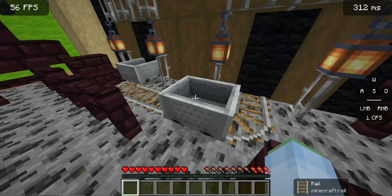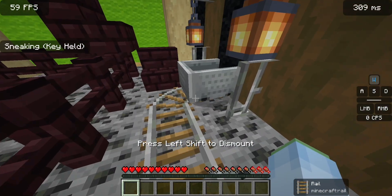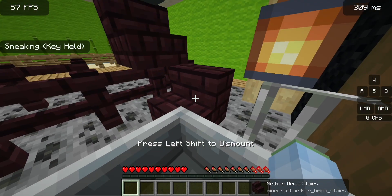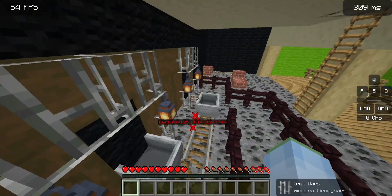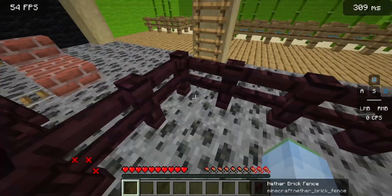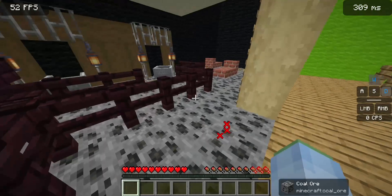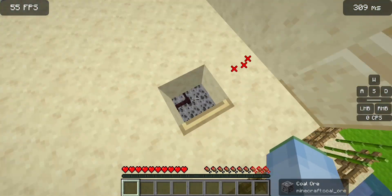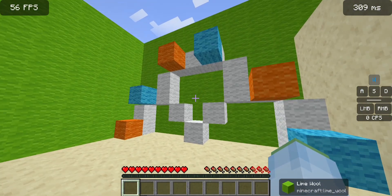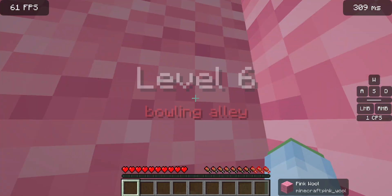Anything secret in the minecarts? Nothing secret there. There's a monitor — I don't need to check all the stuff. Let's move out. What's up here? What's this little secret thing at the top? Oh, there's a nice little heart! Oh, there's the button!